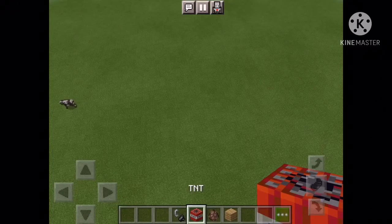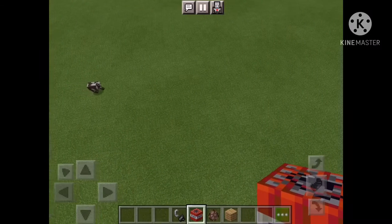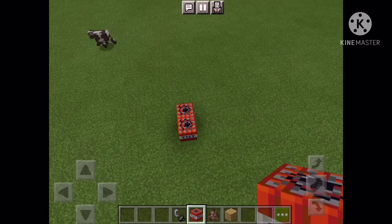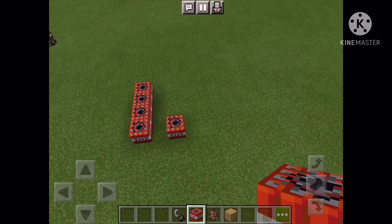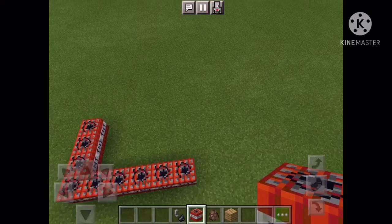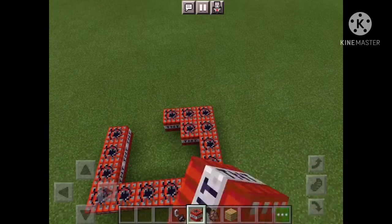Since I don't want to end the video too quick, I just want to show you guys how I did it. What you need is flint and steel and TNT. I'm actually in creative mode because in survival mode it would take a really long time to get all the TNT and flint and steel.